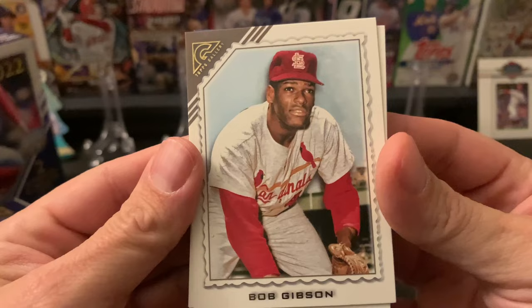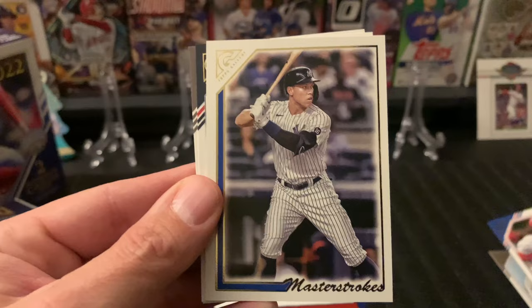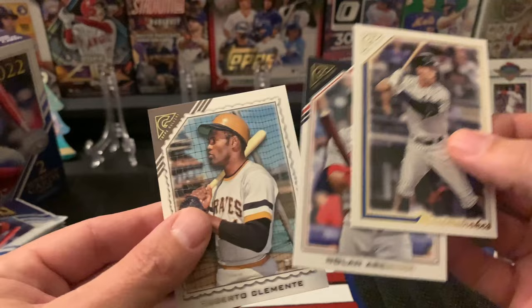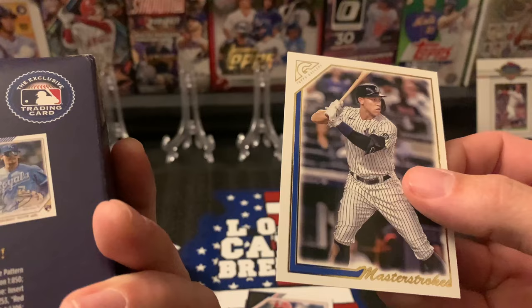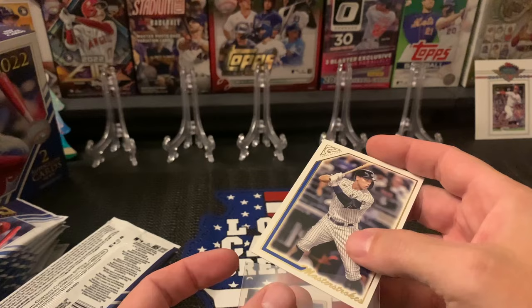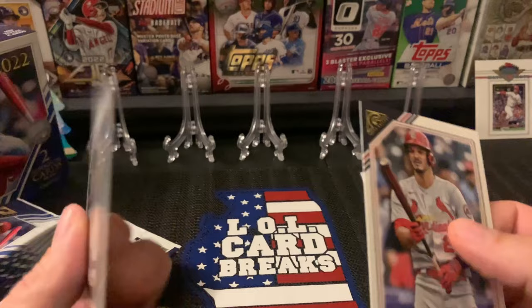First up, Bob Gibson — so it looks like we're going to get some old players as well as the new. Castellanos. We got a Master Strokes of Aaron Judge — how did I not recognize Aaron Judge? I don't know if that's like an insert or something. It says all new inserts and sketch cards. This one's called Master Strokes — one in 18 packs, so that is an insert. We'll go ahead and sleeve that up. We also have Arenado and Roberto Clemente.